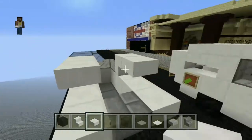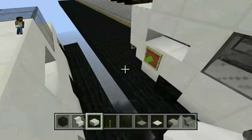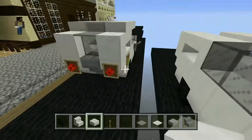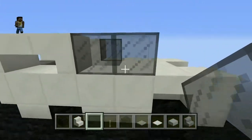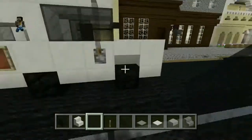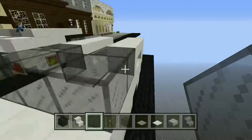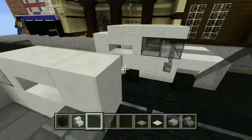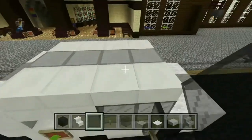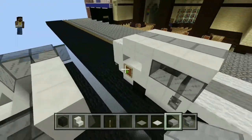Then just put a stone slab behind that, and you want to put a full block there. Glass panes will go in the front part of these windows, which is different from other cars where they're usually on the back part of the window.